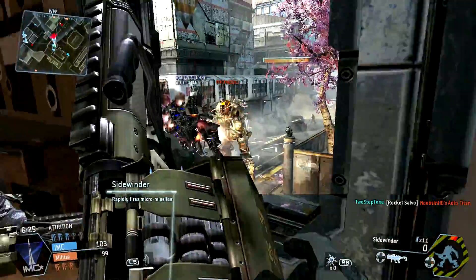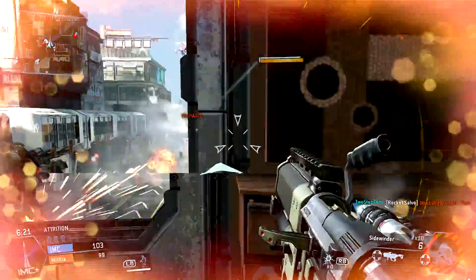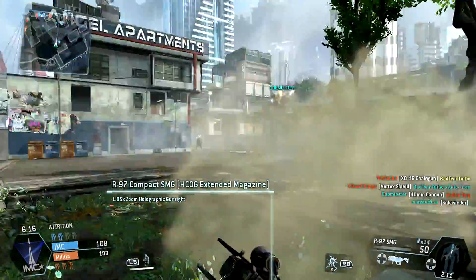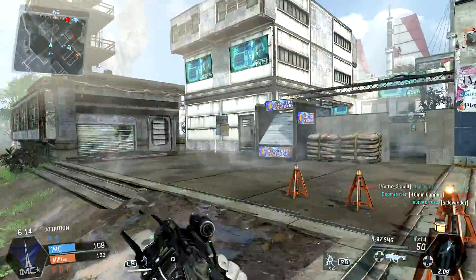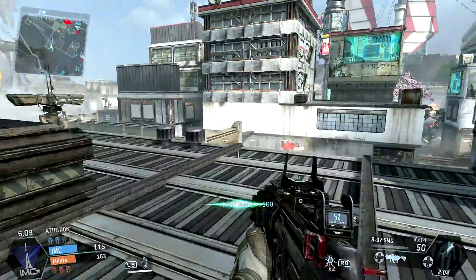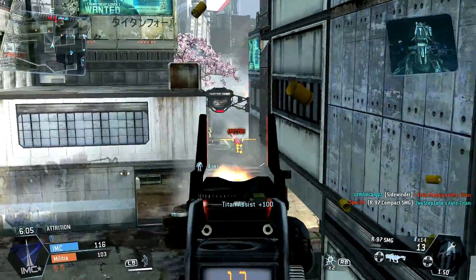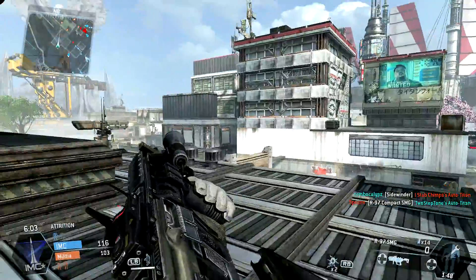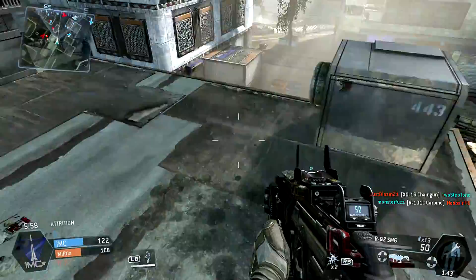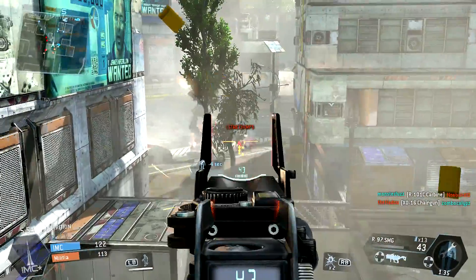They're all very similar in looks as far as colors to the two maps that were in the beta — a lot of blues, a lot of greens. There are a couple other maps that look like they have different colors, but very similar overall. Also there's this one map — I don't know what it's called — but it looks really tiny, nice and narrow, nice and tight. So there's gonna be left and right gunplay; you're gonna blink and there's gonna be someone in front of you. That one looks really exciting.